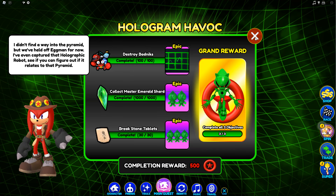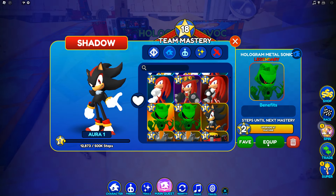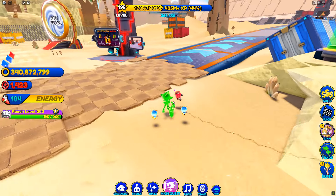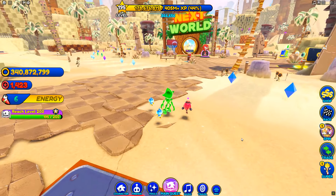That is for this guy right here, the Hologram Havoc, which I have unlocked — Hologram Metal Sonic — and this is the guy you're going for. Once you've unlocked him, you've unlocked the first step of unlocking Shadow. However, you still need to destroy 100 generators, kill 400 enemies, and now we need to do one more thing: unlock Android Shadow in the Green Hill Zone.